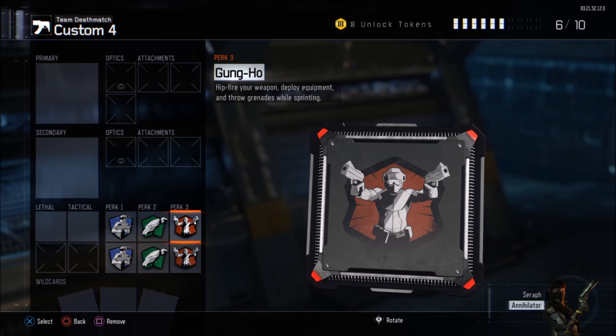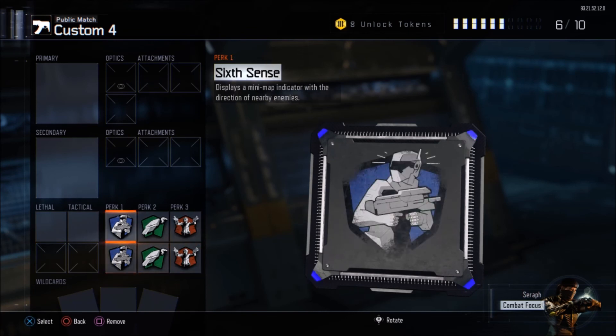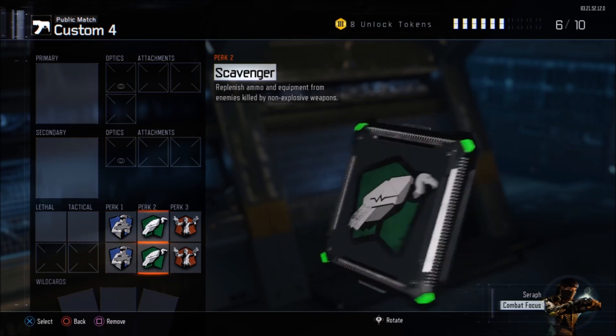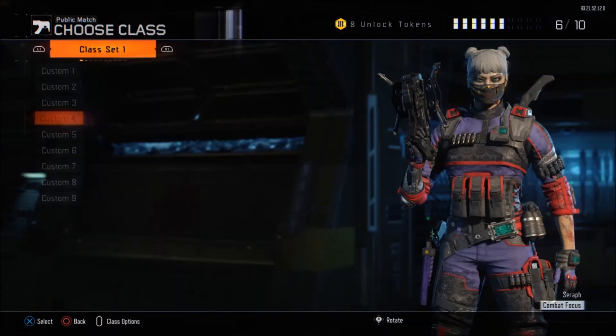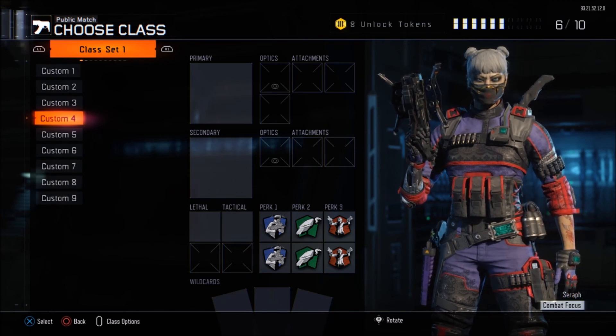This is amazing — we have two Six Sense, two Scavengers, and two Gung-Hos. If you want to be over-perked, this is insane. I'm just going to hit circle four times and my friend Static Ninja is going to kick me out of the party. As you can see in create-a-class, custom four has all these duplicate perks. Static Ninja says especially for Search and Destroy, double Six Sense with the larger detection radius is insane. Thanks guys — please subscribe to Jaguar Camps on YouTube!